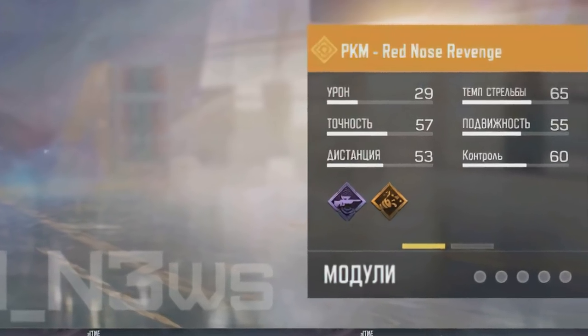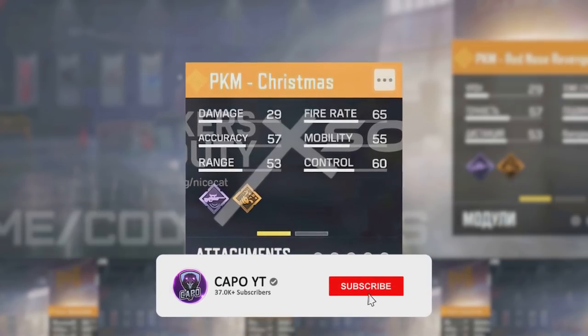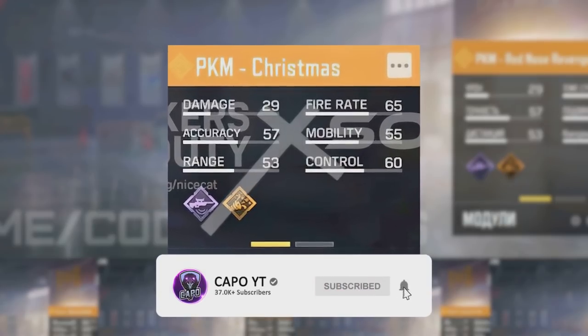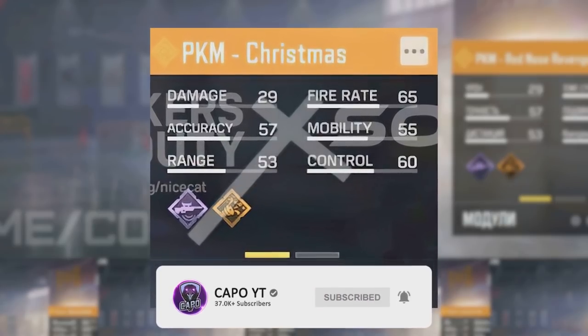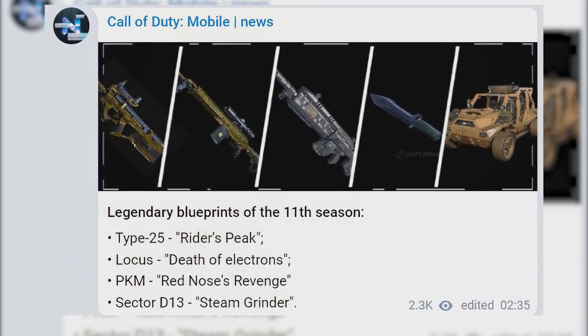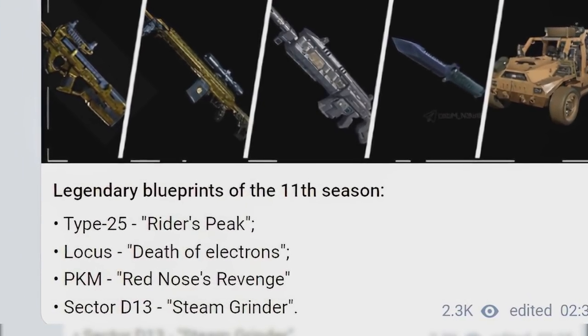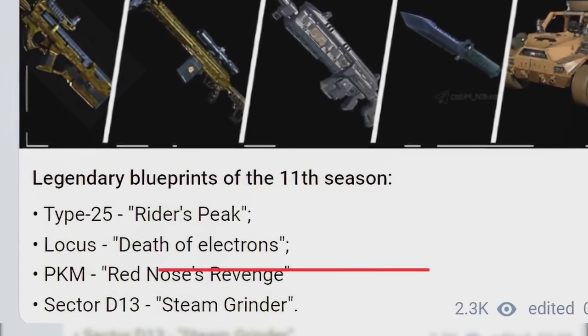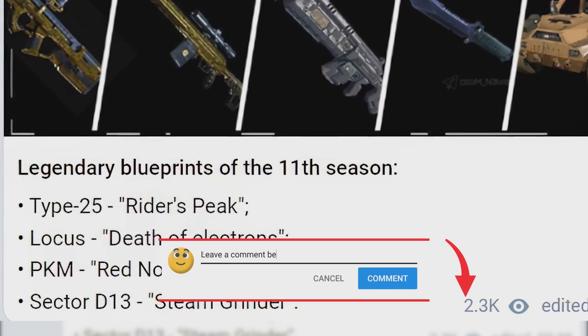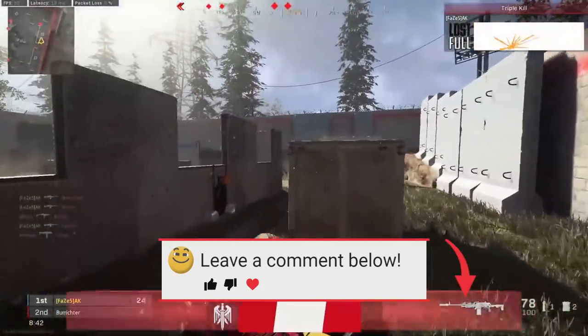The actual names of the legendary blueprints coming in Season 11 are also leaked. Earlier the PKM light machine gun's legendary blueprint name was 'Christmas,' but since that's not the immediate next season, they renamed it. The actual names are: PKM Red Nose Revenge, Locus Death of Electrons, Type 25 Riders Peak, D13 Sector Steam Grinder, and finally Man Over Dive Bomb. It seems like we are not going to get a mythic weapon next season, which is good.